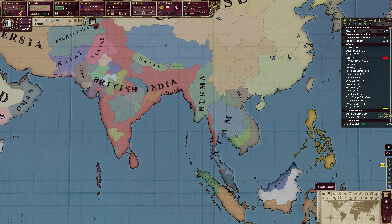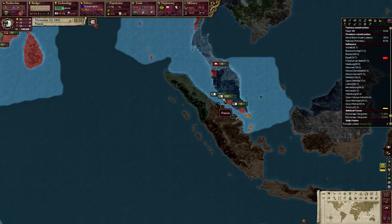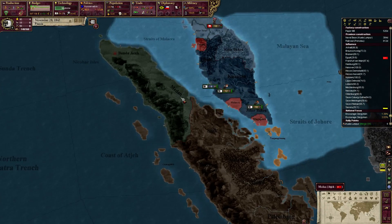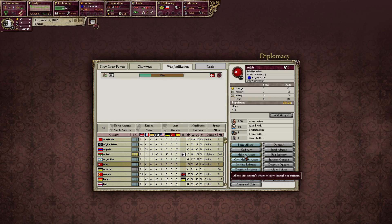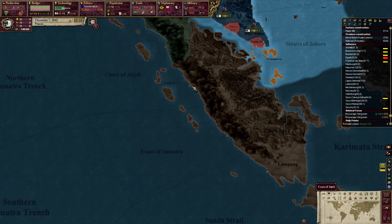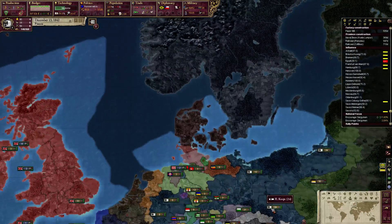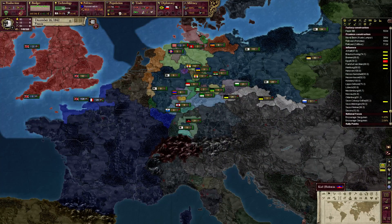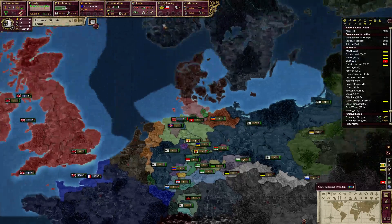I was looking at going to war with Siam at some point, but right now I think Ase looks like a really good country to go to war with. I cannot justify war against them yet - we've got to wait for this to be over. But Denmark, if I'm right, will not take very many of our resources. We have all of our spherelings, and Denmark has no allies - well, Hanover and Holstein, which are my spherelings. So I win.